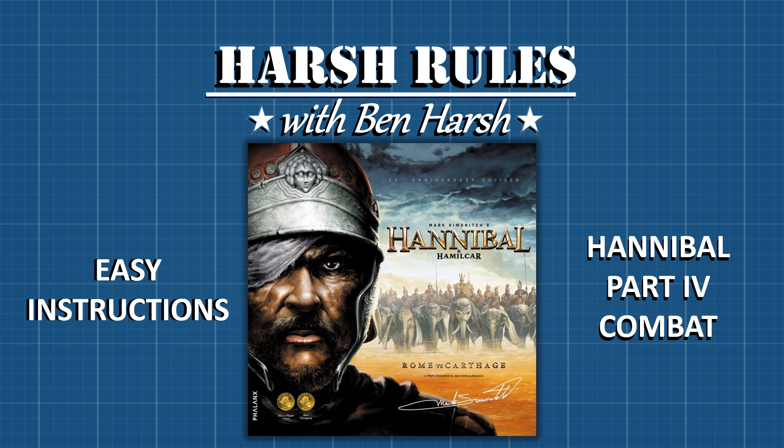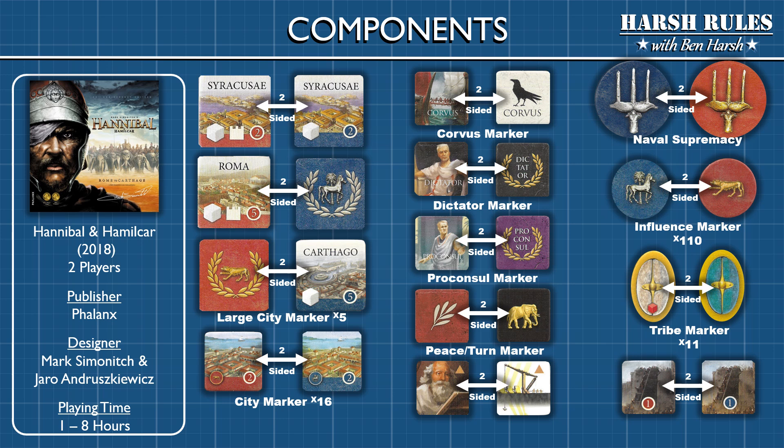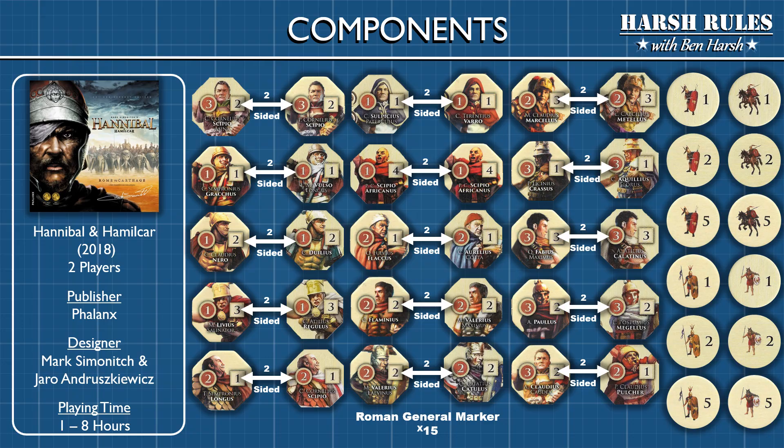This is Harsh Rules, I'm Ben Harsh, and today we're going to continue to learn to play the Hannibal portion of Hannibal and Hamilcar. Released in 2018 by Phalanx and designed by Mark Semenich and Jaro Andruskovich, this game supports two players and takes anywhere from one to eight hours depending on the scenario chosen. This is the fourth and final episode for the Hannibal tutorial series. The first episode covered an overview and setup, the second covered phases of gameplay, the third covered movement, and this final episode covers all aspects of combat.